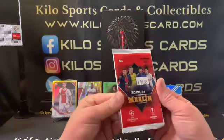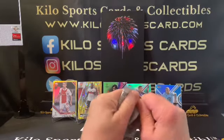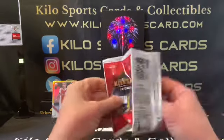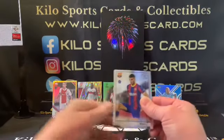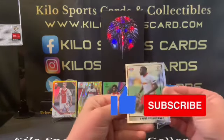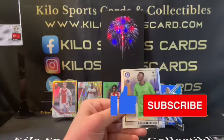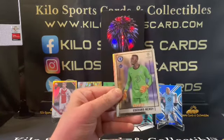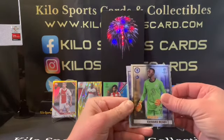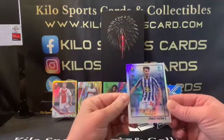All right, Merlin 2021 — I just like the looks of these. Oh, a Pedri rookie! I know that's a good one. Edouard Mendy rookie, and the refractor is Fabio Vieira.